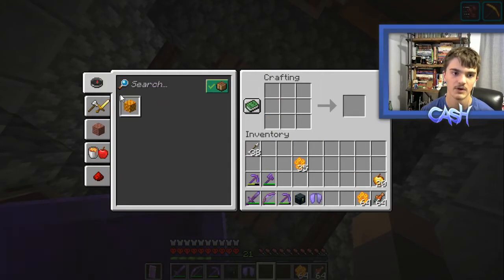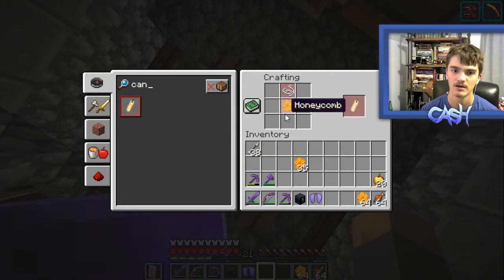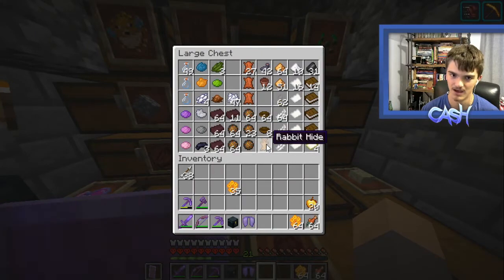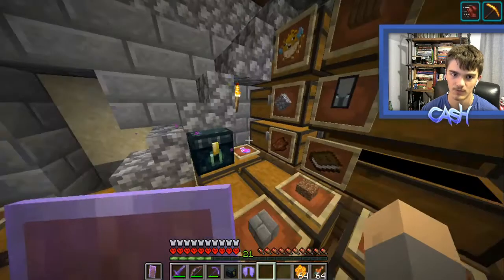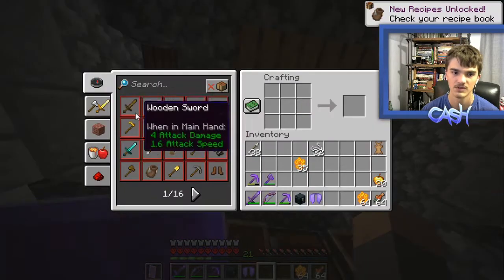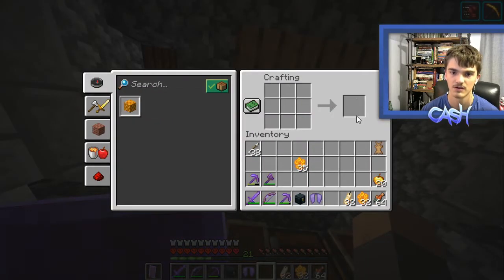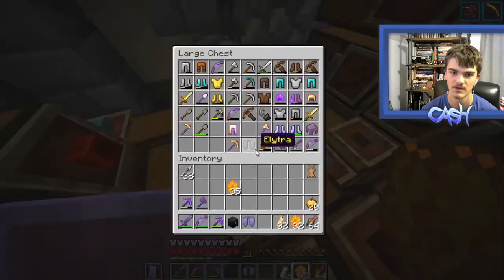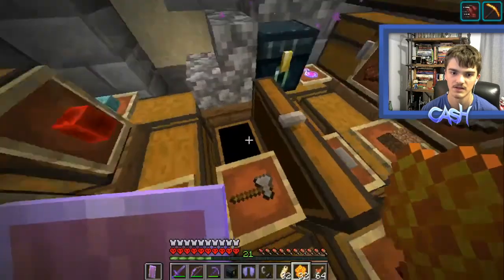I literally have no idea. String and honeycomb — that makes sense. We also need rabbit hides, which I will actually have to go and look for, which kind of sucks because I don't like looking for things. What's the fun in that? Let's just make a bunch of these candles, because candles — they exist, and I say that's pretty nice.